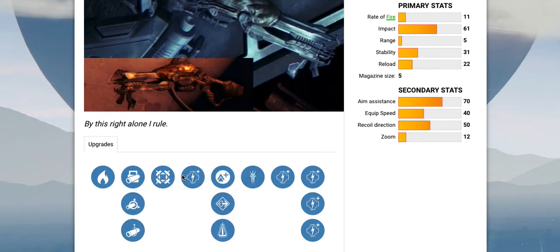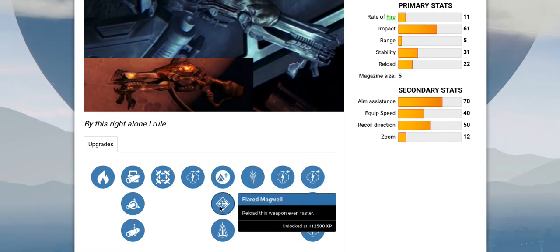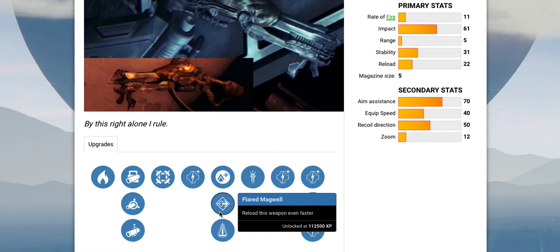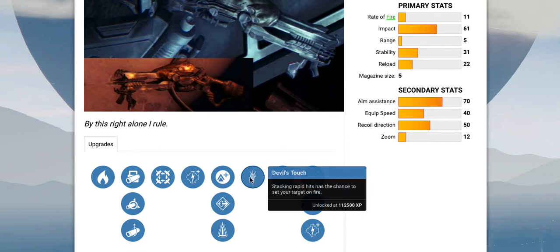You've got the hip fire increase, damage upgrades, and Lightweight. You can do Flared Magwell — I'd probably go with that because it has a five-round magazine. You don't really need low recoil if you're up close with a shotgun. The cool unique perk here is called Devil's Touch, and stacking rapid hits with this gun has a chance to set your target on fire.